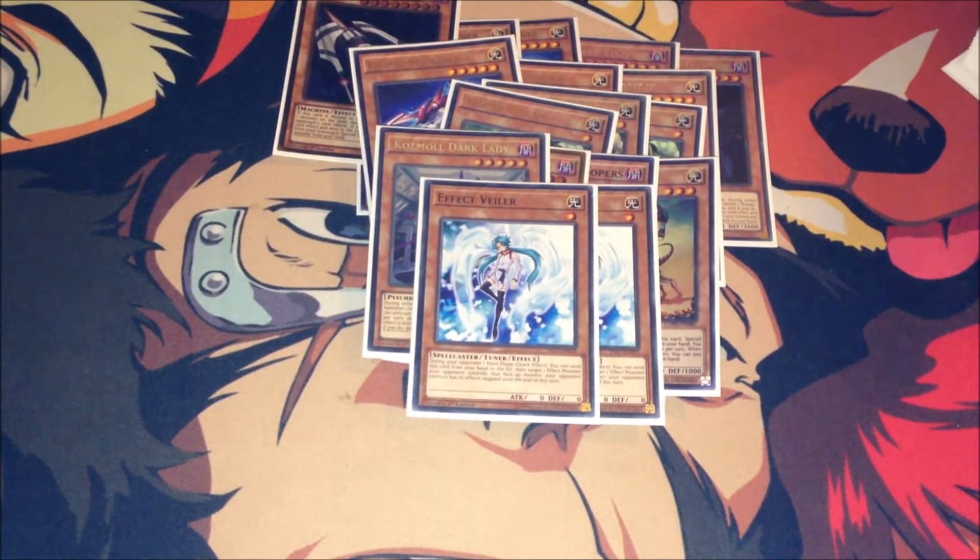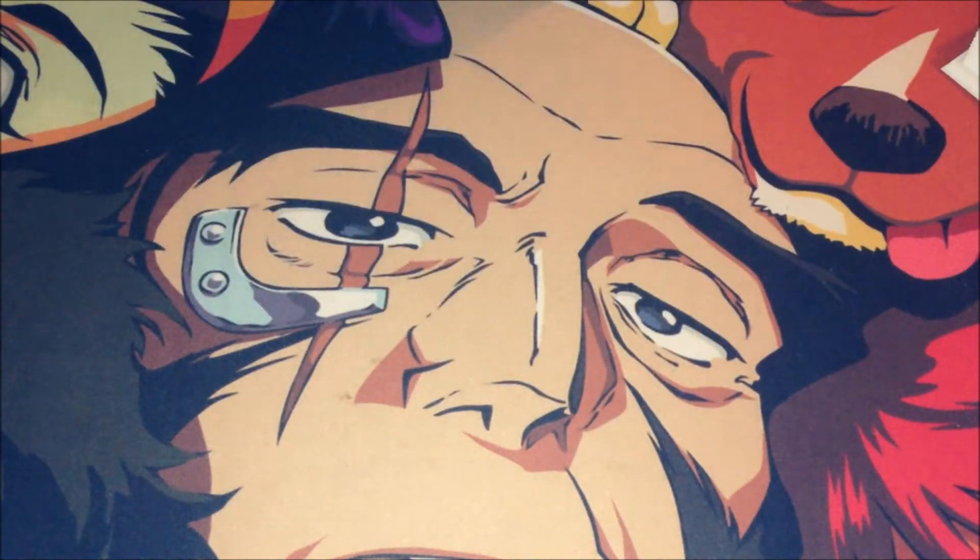And for the last of the monsters, I play two hand traps. I play the Effect Veiler — I don't have Ghost Ogre or Ash Blossom, but you can play those cards if you want. Anyway, let's go on to the spells.